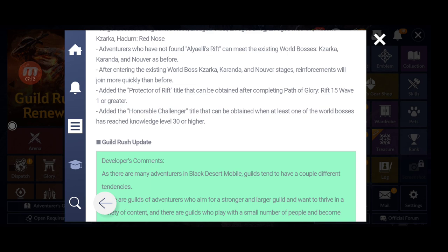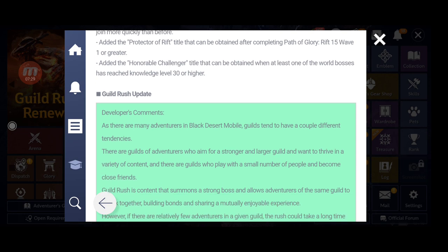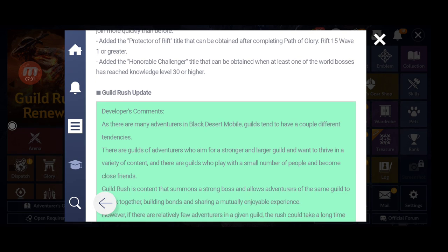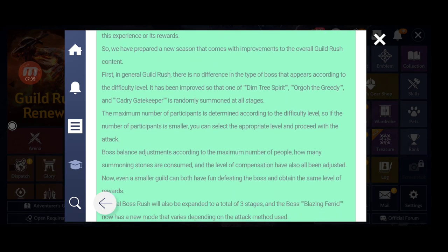For the existing world bosses, reinforcements will now join more quickly than before. They also added the 'Protector of Rift' title, obtainable after completing Path of Glory Rift 15 Wave 1 or greater, and the 'Honorable Challenger' title as well.